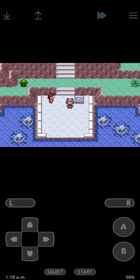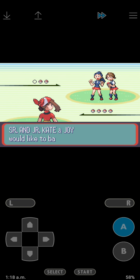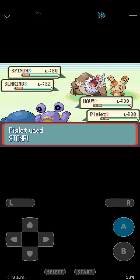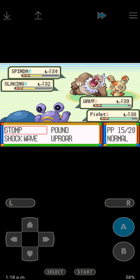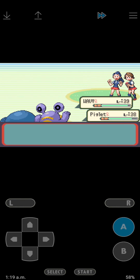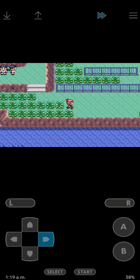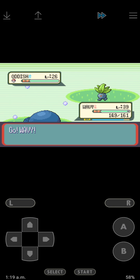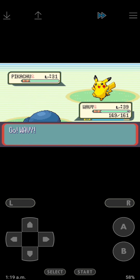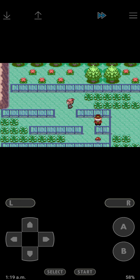I'm gonna get Wavy up to level 40 before I put somebody else up. Who's Zigzagoon? We're gonna fight this girl. Ooh, Pikachu! If I wanted an Electric type I would definitely have Pikachu on my team, it's super beast.